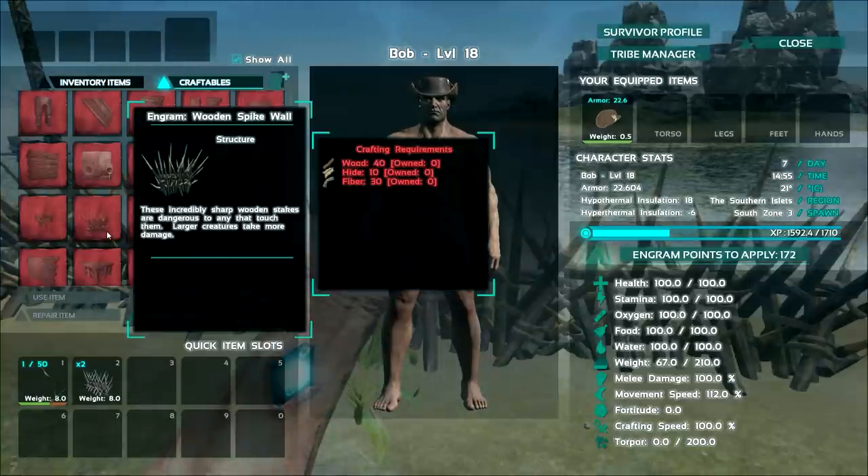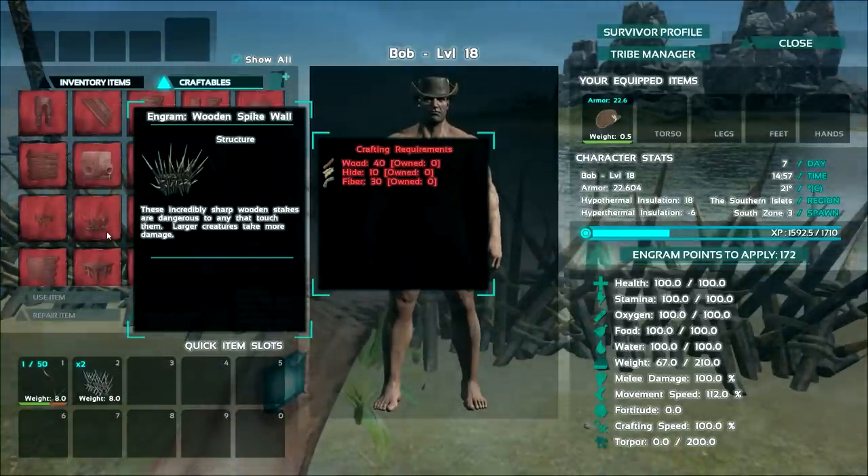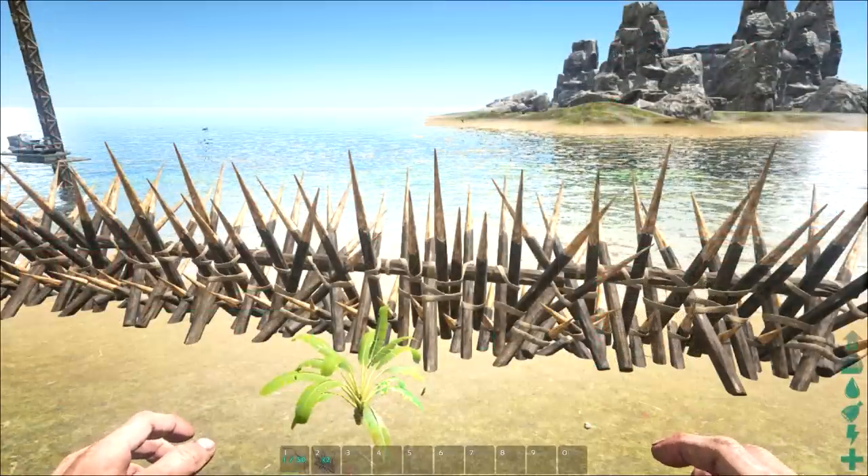These incredibly sharp wooden stakes are dangerous to any that touch them, and larger creatures take more damage. A great way to protect your base in the early stages of the game.